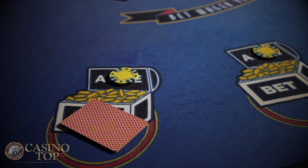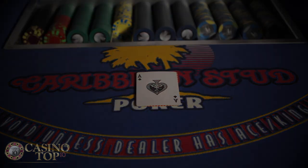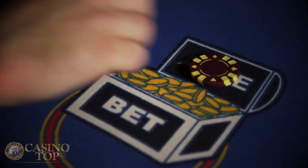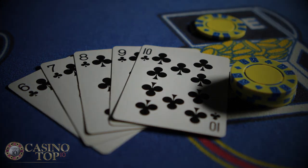Each player is dealt five cards face down and the dealer gets five cards with one face up. But before you get your cards, you place your bets. The main wager is called the ante bet, and it's a bet on whether you'll have a better five card poker hand than the dealer.